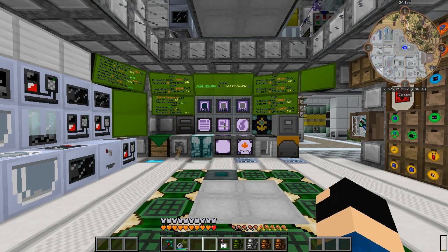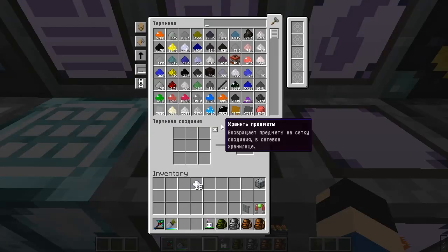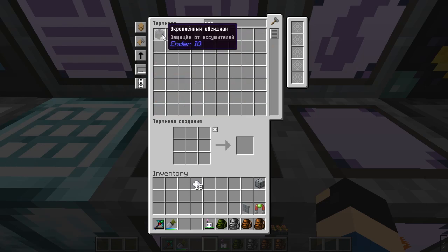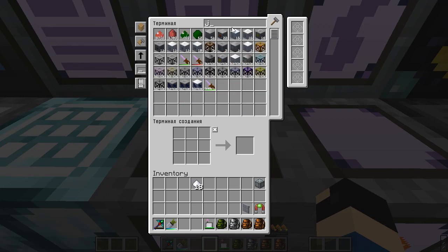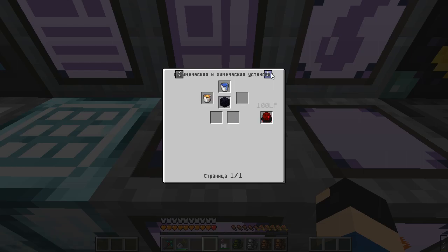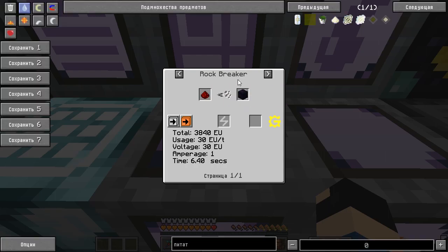Большинство блоков у нас уже есть. Начнём с каркаса: нужно что-то непробиваемое, невзрываемое. По дому видим укреплённый обсидиан — через него и будем строить призывалку. Нужно штук 100, но обсидиана не хватает. Нашёл интересную машинку — можно получить обсидиан через Rock Breaker: один редстоун равен одному обсидиану.